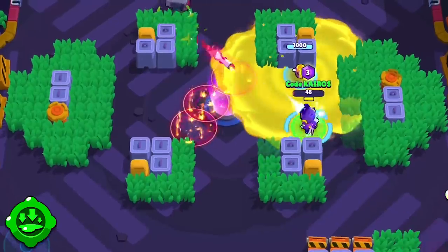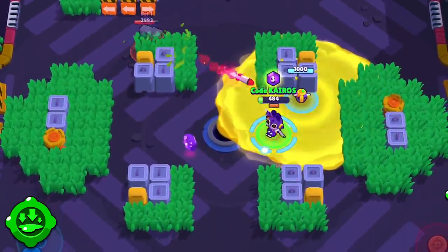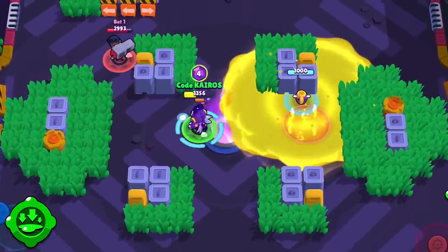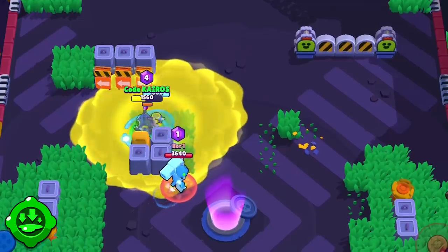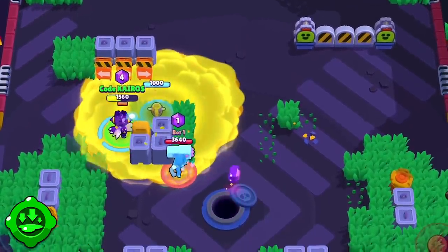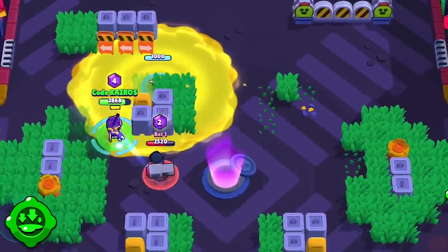I think that there are times when Bee's newest gadget, Rattled Hive, will be the better gadget to have, but I think that Honey Molasses is likely the better option in a competitive match most of the time. It's a better counter to targets close up who are chasing Bee, it's really annoying to deal with if you don't have a thrower, and it gives Bee a lot of added control where she needs it most.